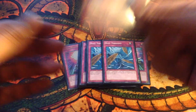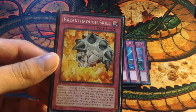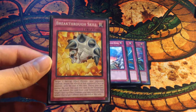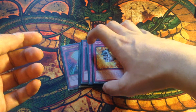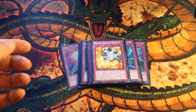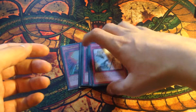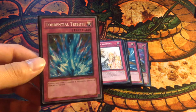One Compulsory Evacuation Device — target that one monster on the field and return it back to the hand. One Breakthrough Skill — only one, because I'm running two Fiendish Chain as my other two effect-negation cards. I like the split: two Fiendish Chain, one Breakthrough. One Solemn Warning — really good card. Dimensional Tribute — another really amazing card; not too many people play this, but it is good against Qli.